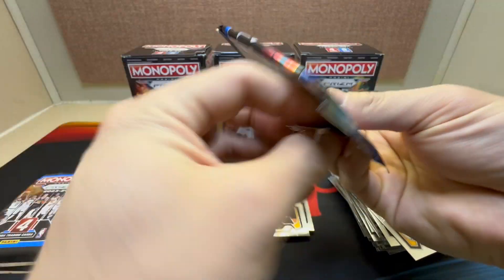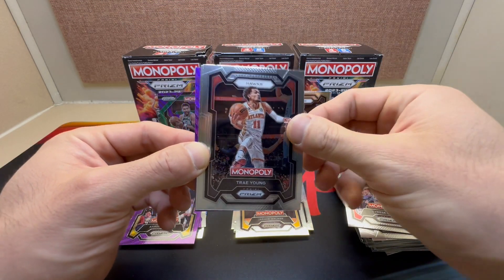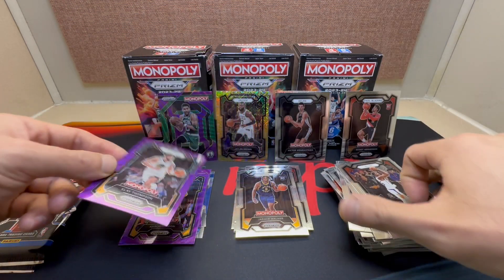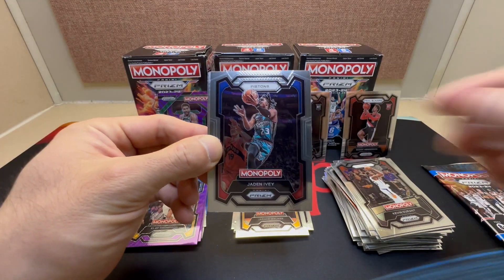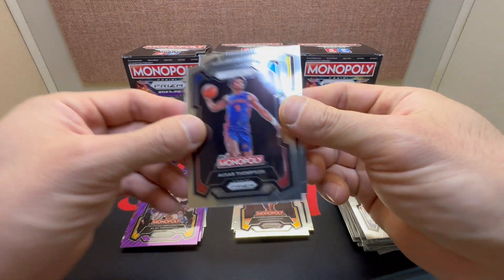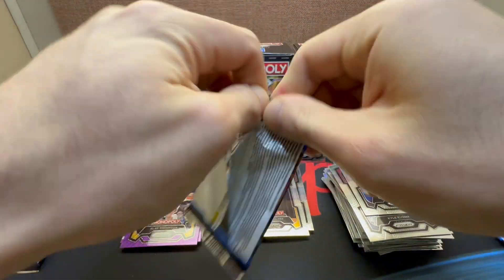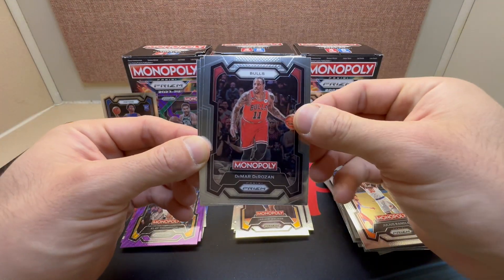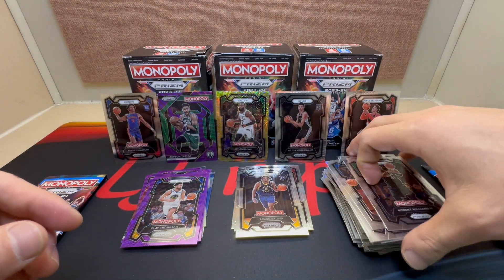Second purple: Tyrese Maxey, Trae Young, KD, and for the Warriors, Klay Thompson — we'll take it. Four more packs to go. We got Jaden Ivey, Kyle Kuzma, Saucer Thompson, and Lauri Markkanen. Fourth pack of the last box: Julius Randle, Tomas Satoransky, Paolo Banchero, and for the Celtics, Robert Williams — I believe he's a Trailblazer now.